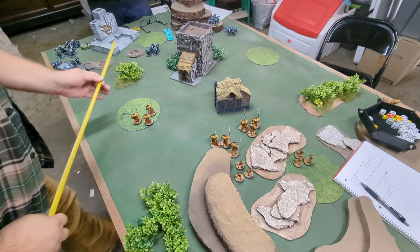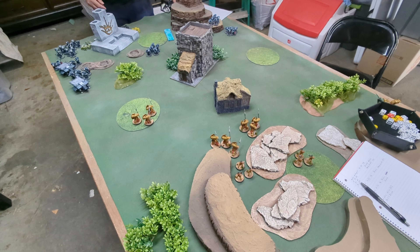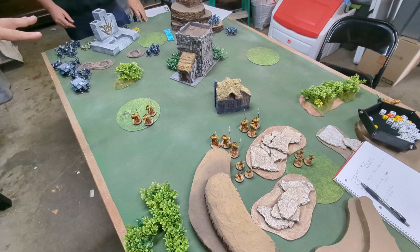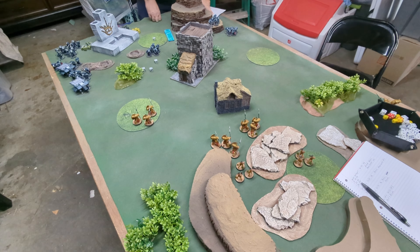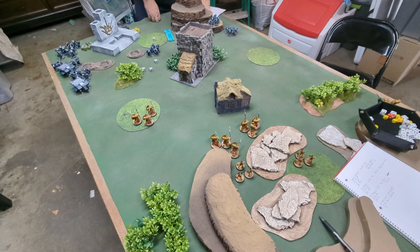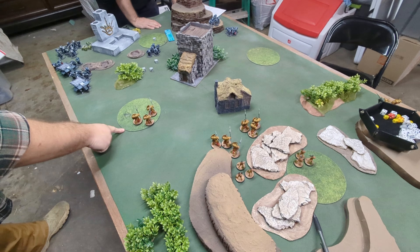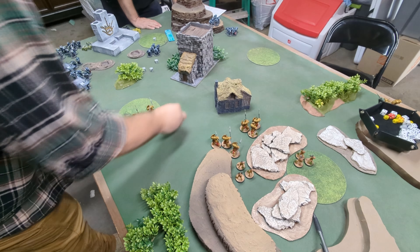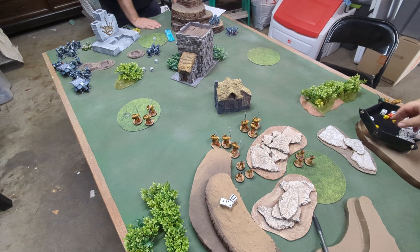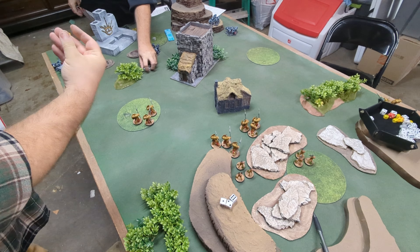Now you measure range — everybody else is in range but the fusion gun is not at 16 inches. So four guns are going to shoot. You roll four dice on your quality. These are my standard Battle Brothers, quality three, so I need threes. The heavy rifle is AP1 — no, mine are AP7. So we're going to negate six of that. With the heavy shield, we get AP minus one, so it would go down to just regular AP zero, saving on two. We still take one wound. Toughness is wounds — they have three apiece. So this guy here is down to two.